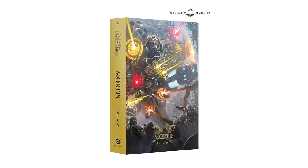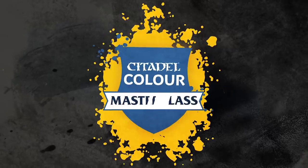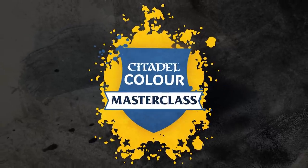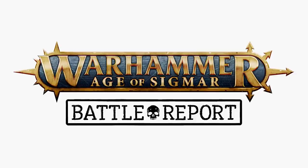This week from Black Library, Siege of Terra: Mortis is available for the first time in paperback. And new this week on Warhammer Plus, we have a Citadel Colour Masterclass on how to paint the most dazzling gems, Hammer and Bolter returns with a Fenrisian-flavoured animation, and the Beastclaw Raiders stride out of their blizzard-racked lands to do battle with the valiant Stormcast Eternals in another nail-biting battle report.